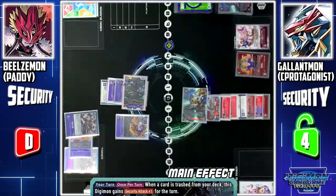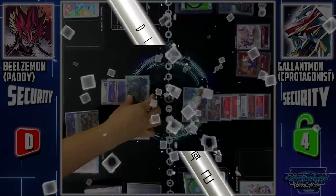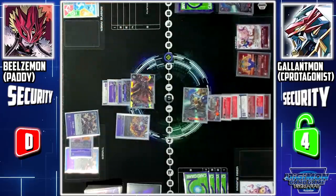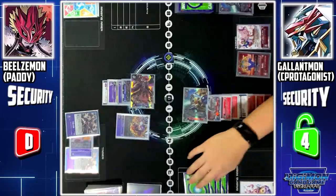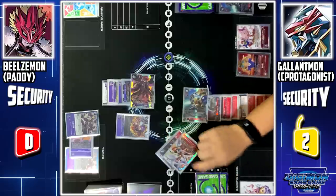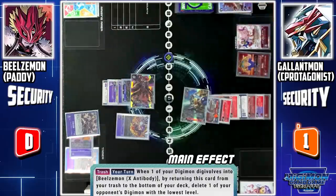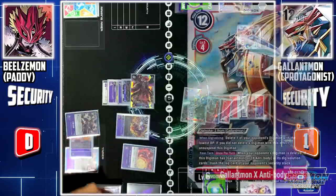When a card is trashed from my deck, this Digimon gains Security Attack +1 for this turn. I'll activate X-Antibody's ability and X-evolve Beelzemon to Beelzemon Axe Mode. Beelzemon Axe Mode skill — for every 10 cards in my trash, I'll trash the top card of your security. Since I have 37 cards in my trash, I'll trash 3 cards from your security. That's not all — Seven Full Cluster effect from my trash: when 1 of my Digimon evolves to Beelzemon Axe Mode, by returning this card from my trash to the bottom of my deck, I can delete 1 of your Digimon with the lowest level. I'll return Seven Full Cluster to delete Cubemon X.